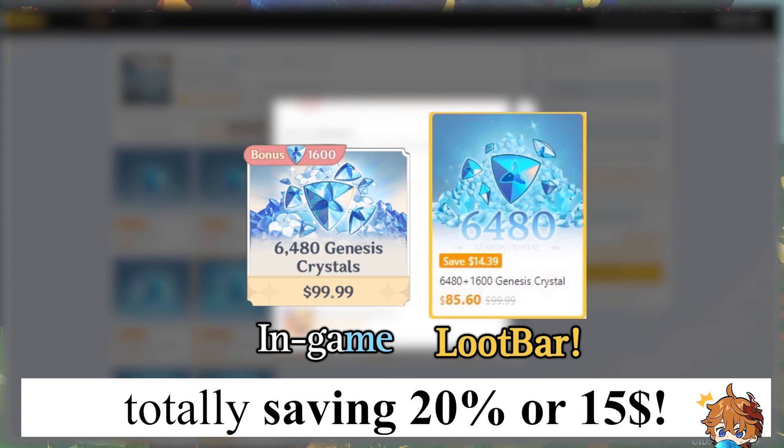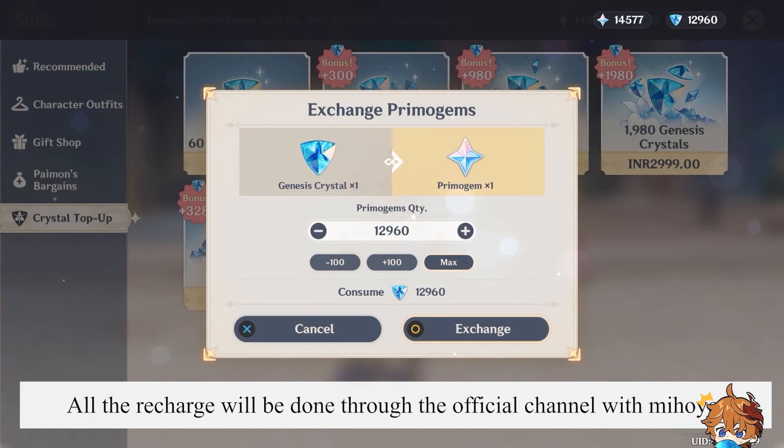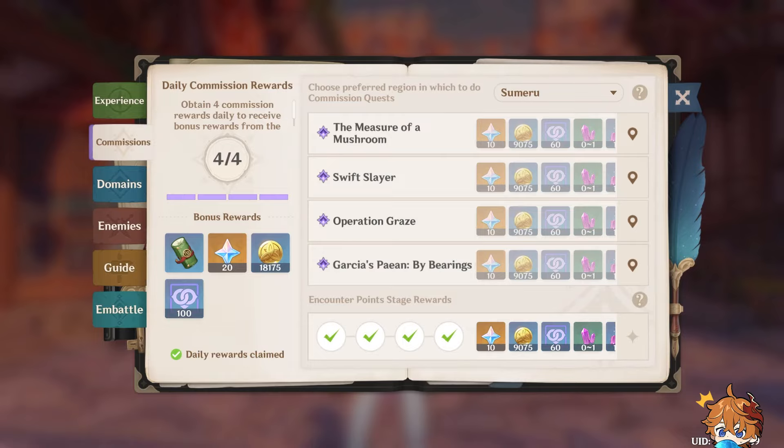Do you plan on pulling for Kinich or Raiden Shogun but don't have enough primogems? Fortunately, there's a smarter way to buy primogems at a discount. Check out Loot Bar — a fast and reliable recharging platform with attractive discounts. It's 100% safe, using only your UID to purchase crystals. You can buy the 6,480 crystal pack for $85, which otherwise costs $100, saving $15 or 20%. Crystals are received in less than 2 minutes through the official channel with miHoYo, so you can enjoy all top-up offers.